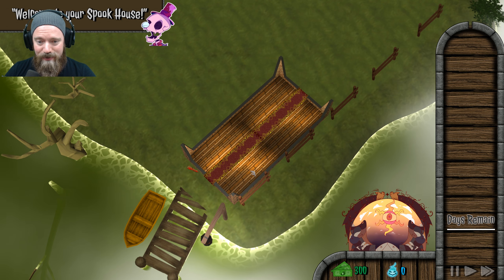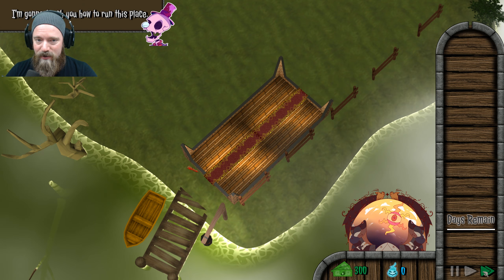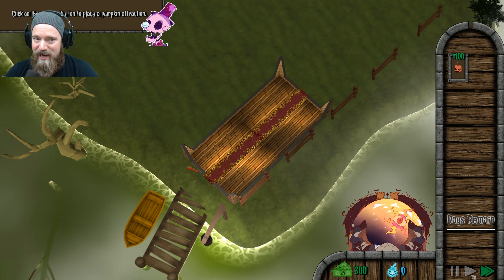It's my spook house. Welcome, welcome, welcome. Can we fast forward? My name is Brittell Bones. I'm going to teach you how to run this place. Okay, scare guests using attractions.